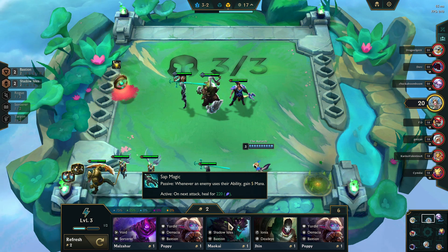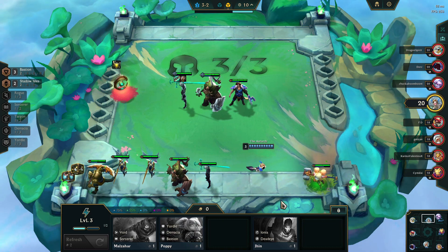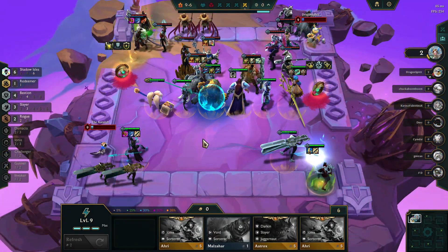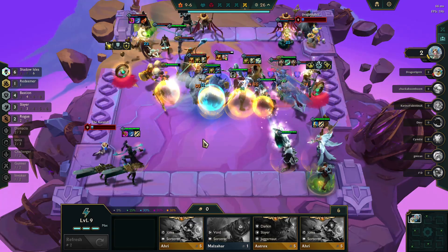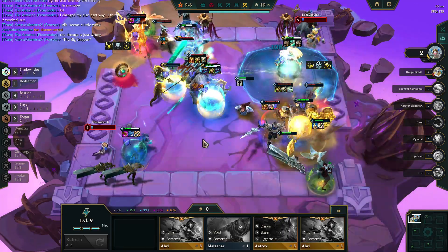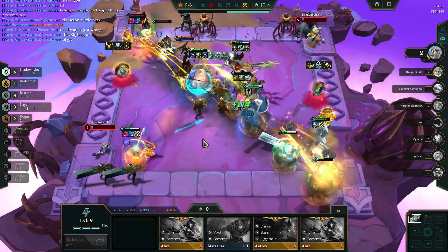Finally, there's Freljord, Deadeye, Invoker — where you'll be able to get to 3 Freljord, 4 Deadeye, and 4 Invoker for pretty much maximum power. In one match already uploaded under the title 'The Great Snipper', we used the Grove to add in Rogue and Slayer, which helped take our Gwen to the next level. Having her at 3 stars wasn't bad either, but this was before the buffs, so she's even stronger now than she was then.